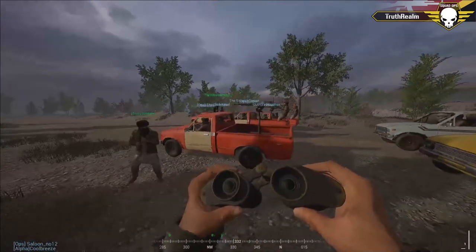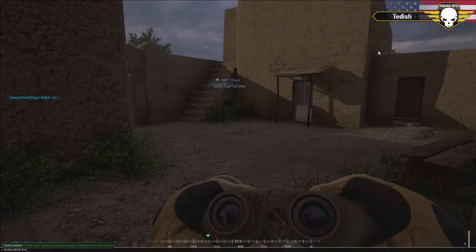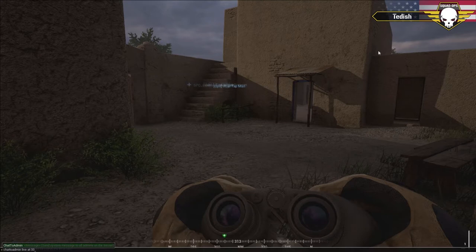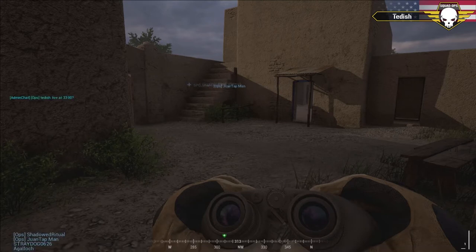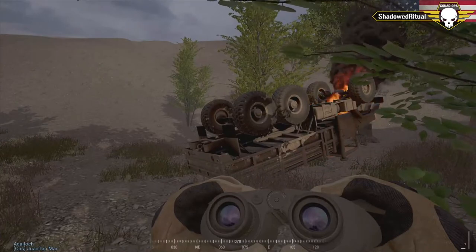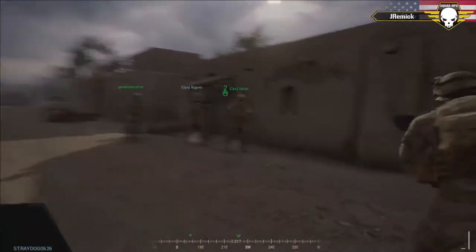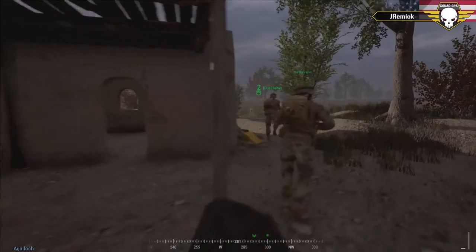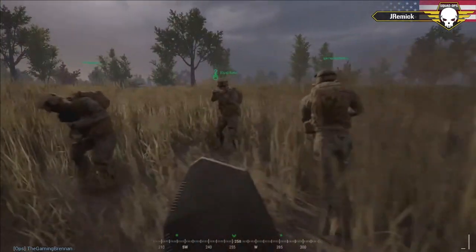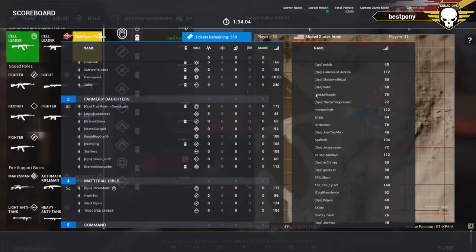I'm a free-flowing river, man. Next is Teddish, commander for the US. What I'm doing is just giving a couple seconds so you guys can get a look at each camera between switches. After Teddish is another squad leader named Shadowed Ritual — he's going to be a US forces squad leader. Next up is J. Remick; you're probably going to see him running a grenadier this round, he's pretty good with it. Last but not least, Best Pony, squad leader for the insurgents.